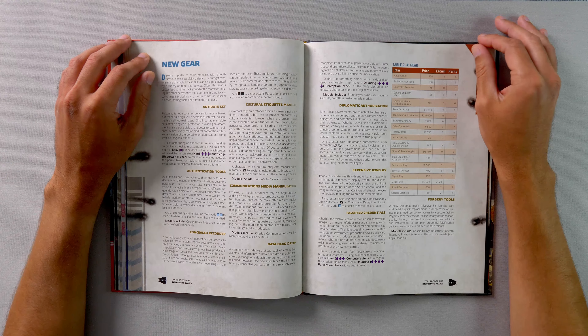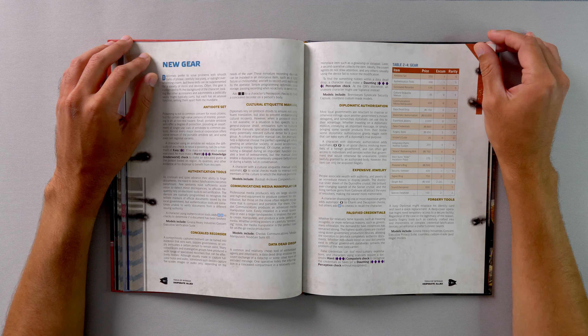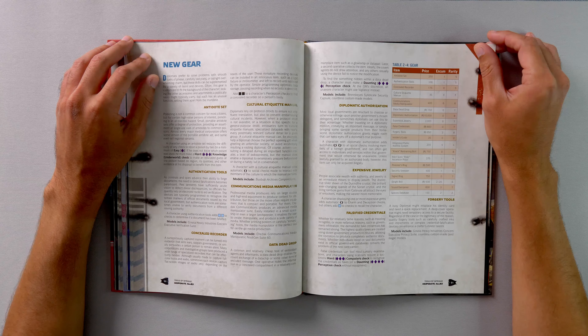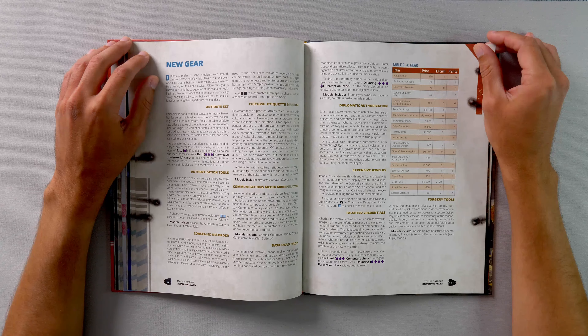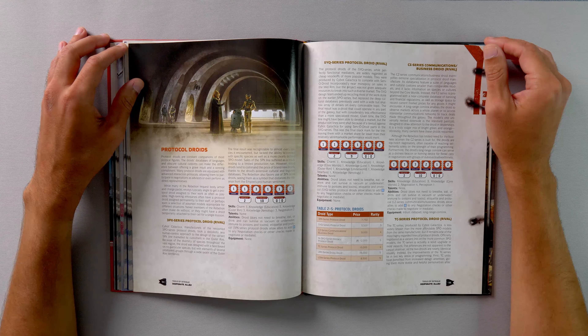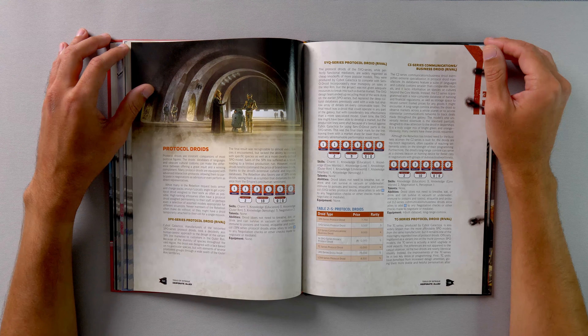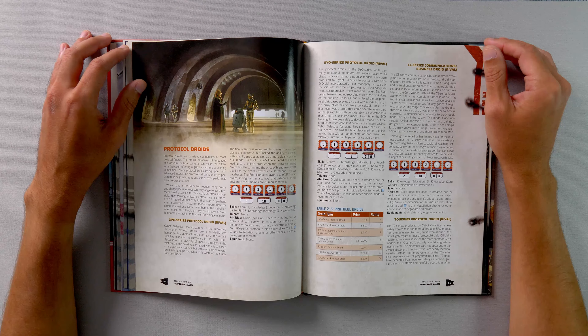For new gear, we have things like the Antidote Set, Authentication Tools, Concealed Recorder, Cultural Etiquette Manual, Communications Media Manipulator, Data Dead Drop, Diplomatic Authorization, Expensive Jewelry, False Credentials, Forgery Tools, Insider's Guide, Integrated Public Address System, Knack Restraining Bolt, Merson Rider Ascension Pistol, Poisoner's Ring, Security Sweeper, Signet Ring, Slight Box, Sound Dampener, and a Species Database. We also have new protocol droids: the 3PX Series, 5YQ Series, CZ Series Communications or Business Droid, M3PO Series Military Protocol Droid, TC Series Protocol Droid, LRD Series Envoy Droid, and the LOM Series Protocol Droid.